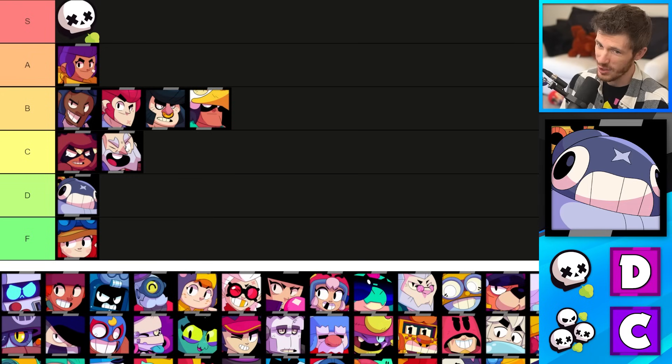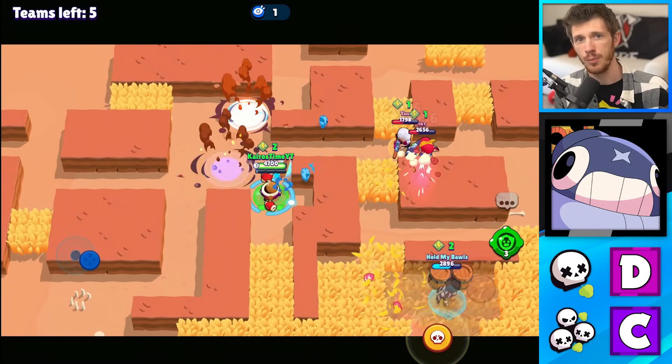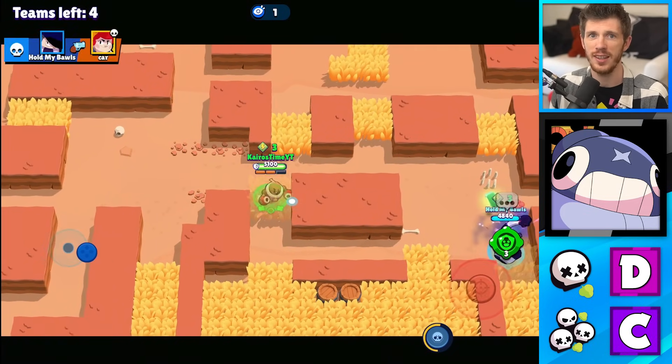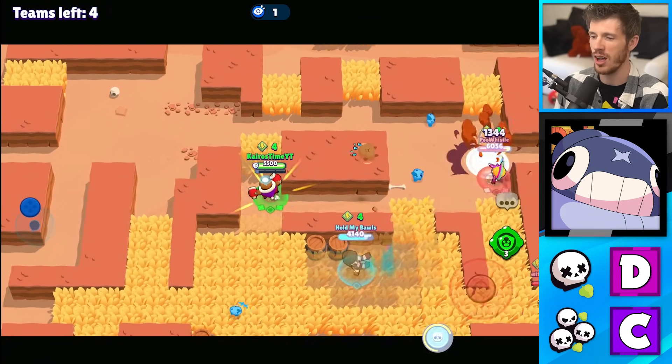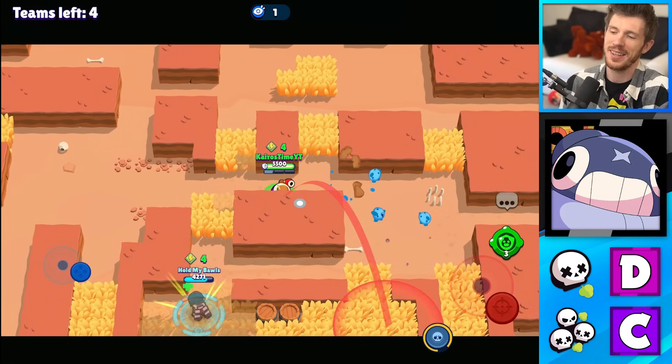Next is Tick, who's in the D tier for Solo Showdown and the C tier for Duos. Tick's attacks spread out, have a little blast radius, and are effective on multiple enemies, but he's also really fragile and it's just better for him to have a teammate to hide behind. Honestly, sometimes he'll auto-aim his attack on a box and it won't even hit the box at all. Tick's not that good.